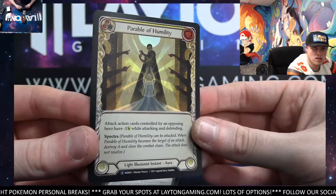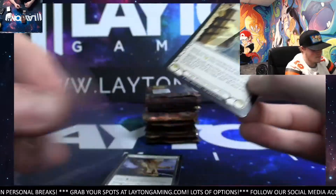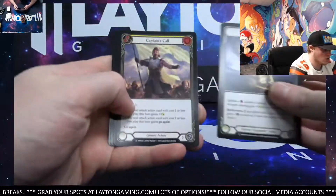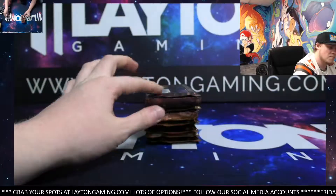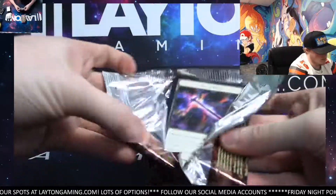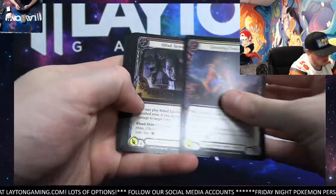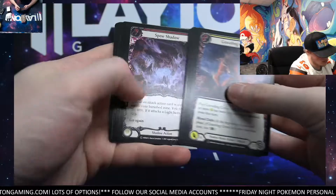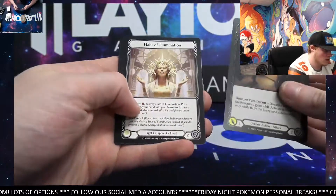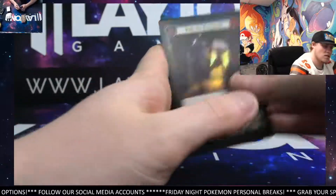Great placement of the Foil there on the Foil Rare. Parable of Humility. There you go, Sean. Cool looking card. Gallantry Gold again. Captain's Call. Vexing Malice and Prism. Rally the Rear Guard. Foil Common. Pillow of Illumination. Soul Reaping. Valiant Thrust. Chain.